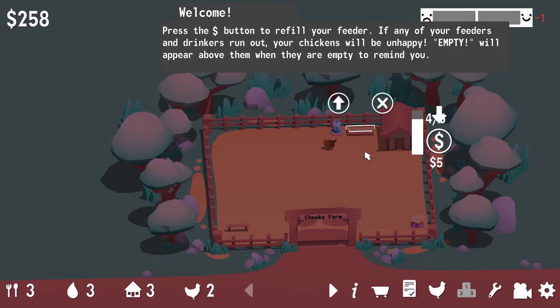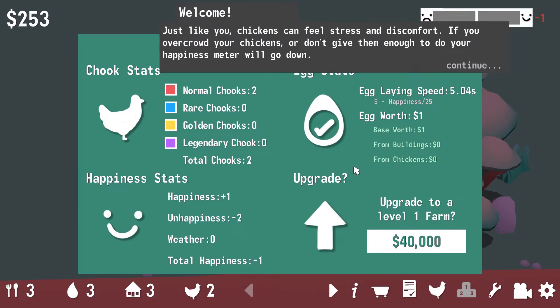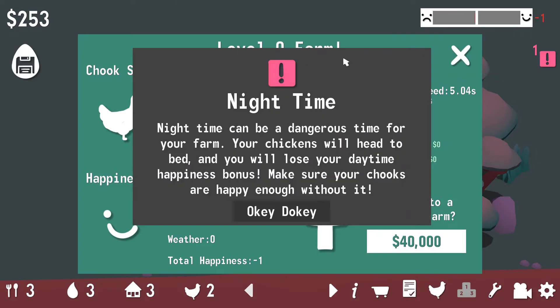Alright! We just made some super hard cash muns! You also need to make sure your food and water are stocked up! Select your feeder! Press the button to refill your feeder! If any of your feeders or drinkers run out, then your chickens will be unhappy! Empty will appear above them when they're empty to remind you! You can also head to the info panel to get a more in-depth look at your farm! Woah! So many chook stats! Just like you, chickens can feel stress and discomfort! If you overcrowd your chickens or don't give them enough to do, your happiness meter will go down!